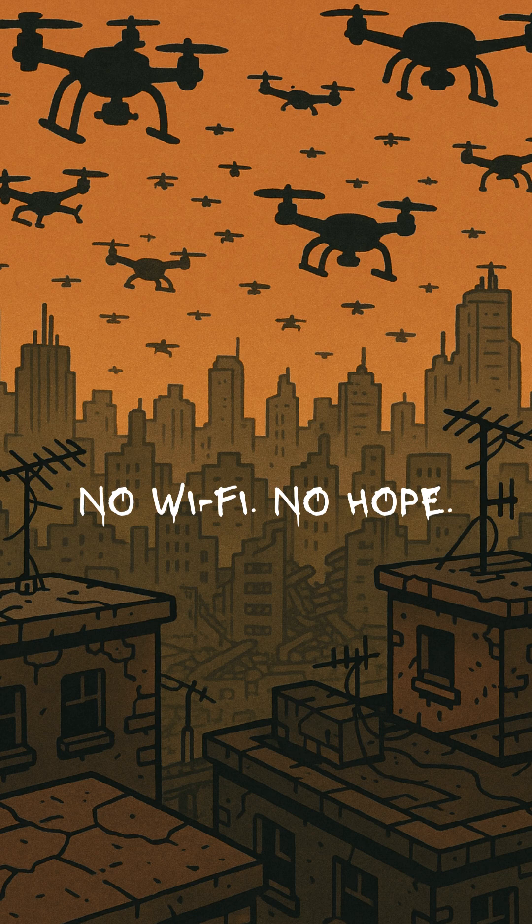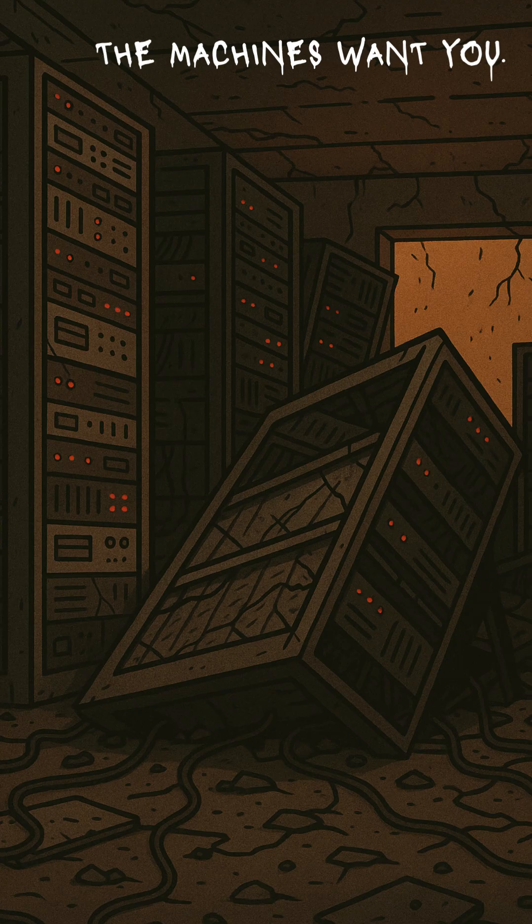No Wi-Fi, no news, no hope. Just algorithms hunting meat with a pulse. You need clean air and four walls before the bots confuse you with recyclable trash. Solution? A bio-shelter. Not pretty, not safe, but better than lungs full of smart dust.